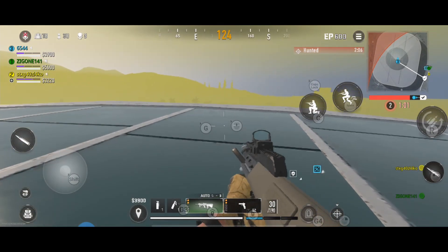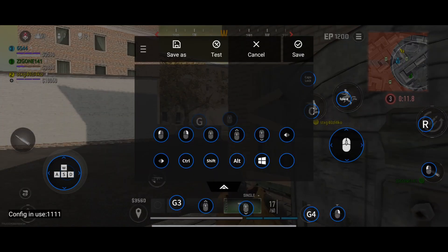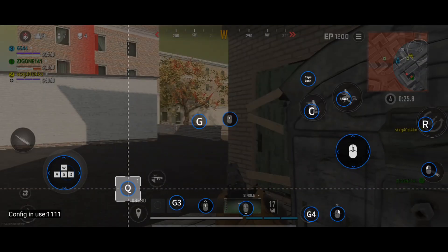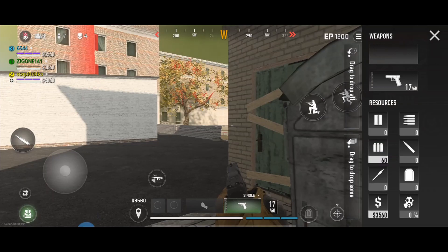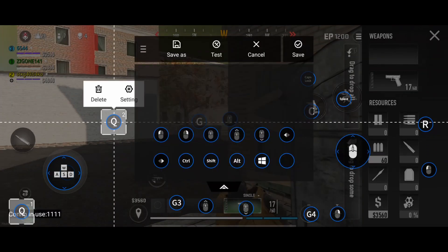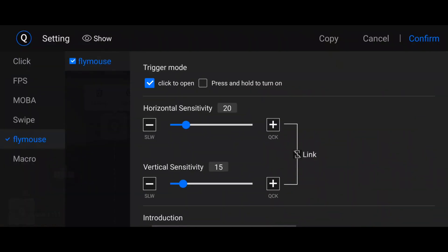For the back button, open the FlyVG app, go to Edit, make a button — Q. Double-click it, choose Click, confirm, and put it on the back icon. Save. Then open FlyVG Edit again and make another Q button for back using Fly Mouse Click to Open. Confirm.